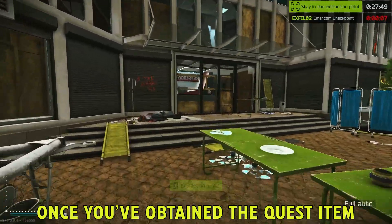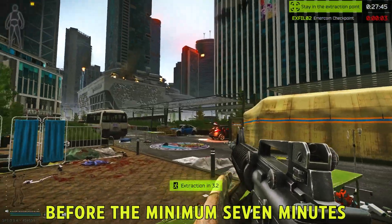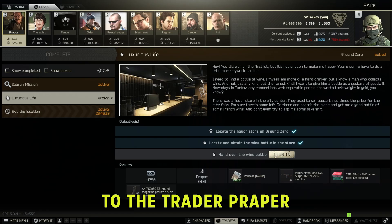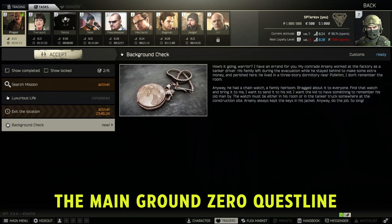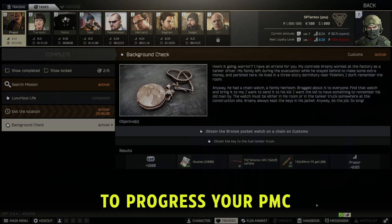Once you've obtained the quest item, you can head straight for extraction. Even if you're in and out before the minimum 7 minutes, or the experience needed to receive the survived raid status on extraction, the item will still remain in your inventory. Once out of raid, you will go straight to the trader Prapper to hand over the wine bottle. Once that quest is turned in, you are now done with the main Ground Zero quest line, and you can continue to the other maps to progress your PMC.